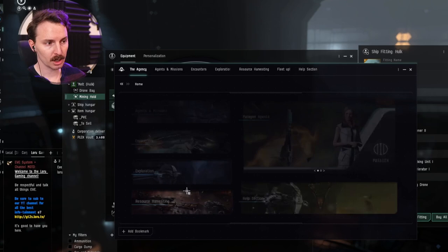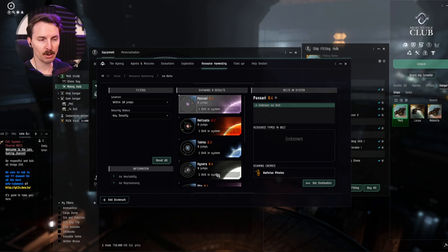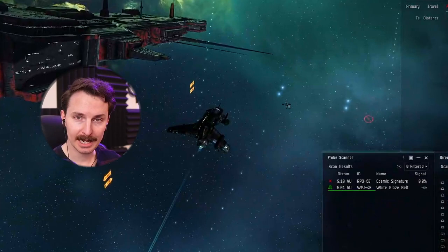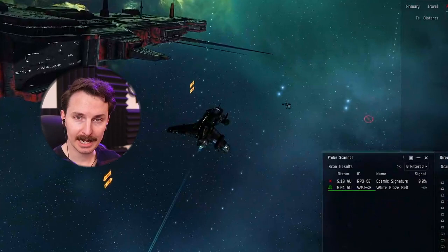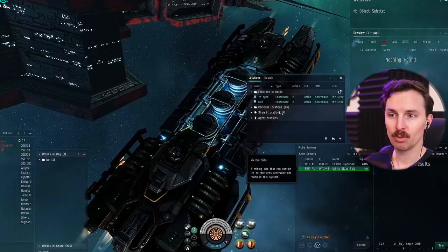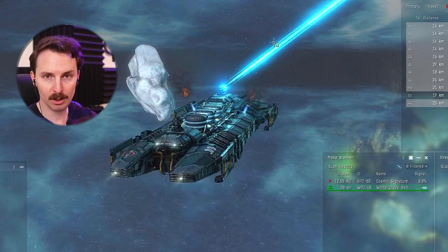Once you've figured out how you're going to get your orca boost, you're going to need to find some ice. Go to the agency tab in your neocom, go to resource harvesting on the homepage, go to ice belts, and find something close enough to you. Don't go to the ones in low sec — you're going to get killed. Now that you've found your ice belt, you're not just going to warp straight there. You're going to do some light scouting in your travel-fitted ship — we use an interceptor, and we have a full guide on that. Get into your travel fit, make a bookmark that's away from the warp-in point, then get back into your Hulk and warp to that bookmark specifically. Start mining away.